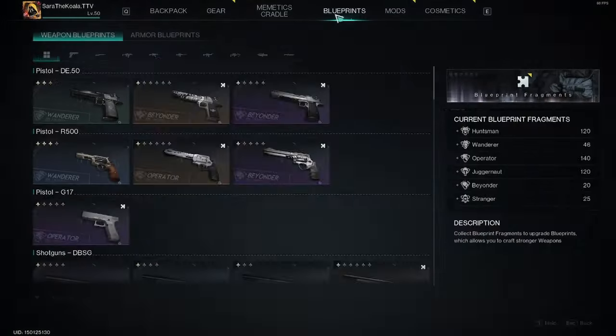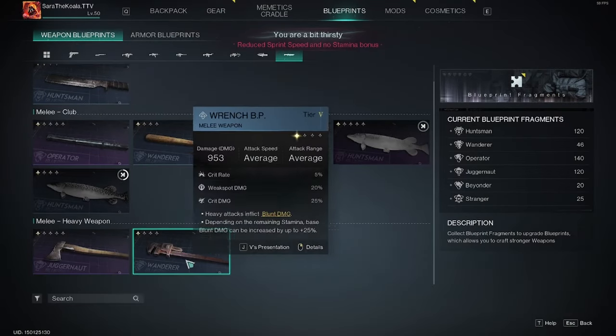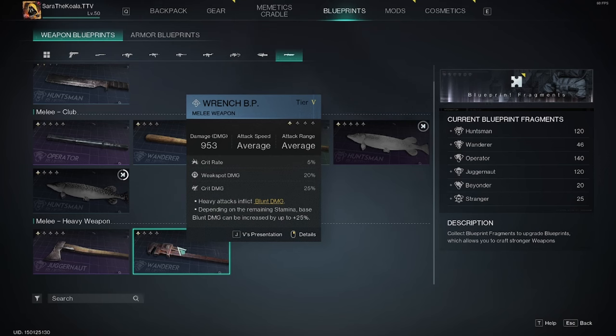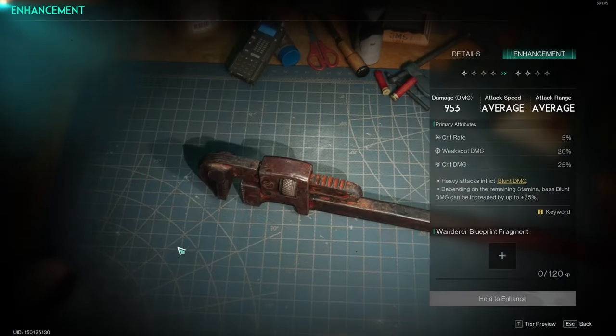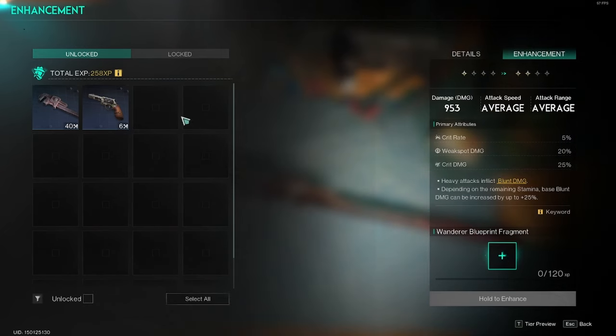Let's talk about enhancing our blueprints to make even stronger weapons. I've jumped into my blueprint menu and I'm going to go down to my wrench. If I right click it I can go into more depth and see on the top right the enhancements — it's level one and I want it to go to level two.